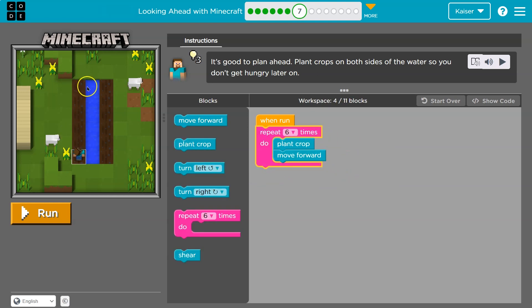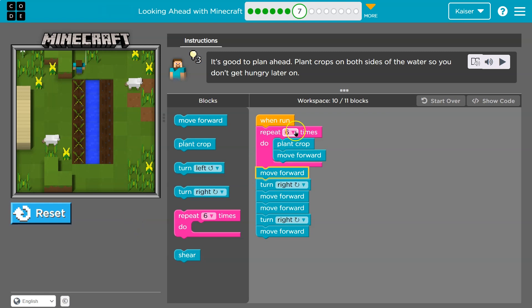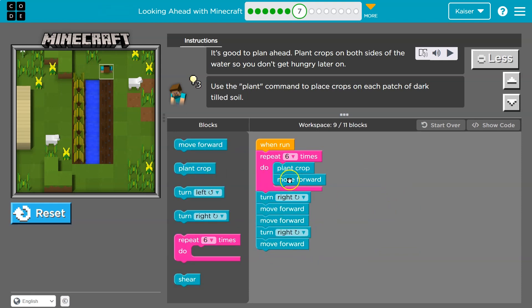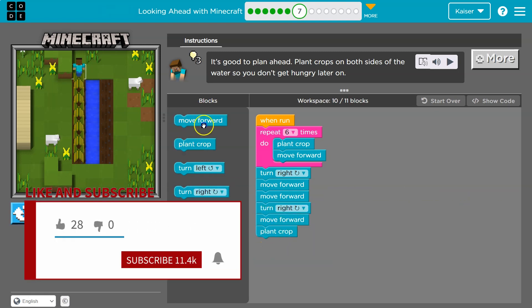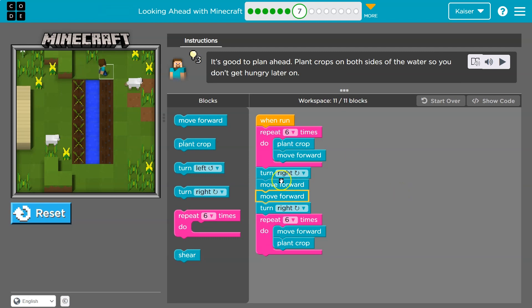Then I have to get over to the other side — I assume they don't want me to fall in the water. Move forward, turn right, step forward two, turn right. Everything in the pink loop runs automatically. It looks like I went too far — only needs to be five or six. Move forward, so I won't need that extra one. That's why it's nice to run everything a lot. Turn right, move forward two, turn right — and do the same thing: loop six times and plant a crop.